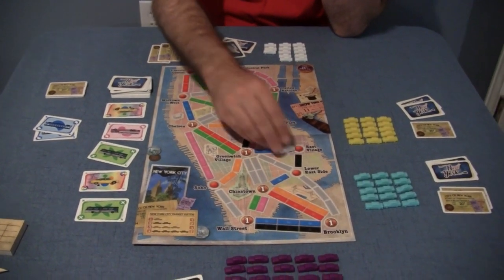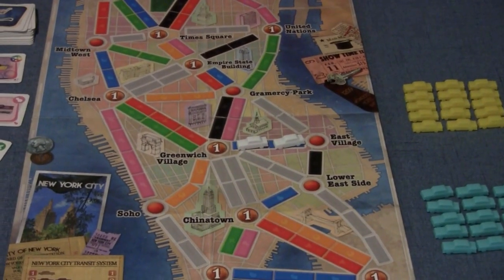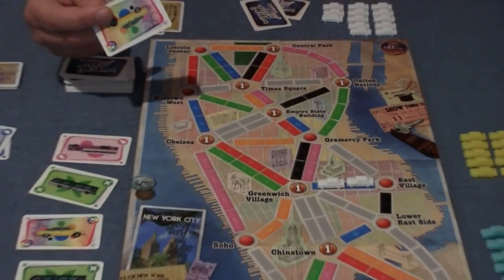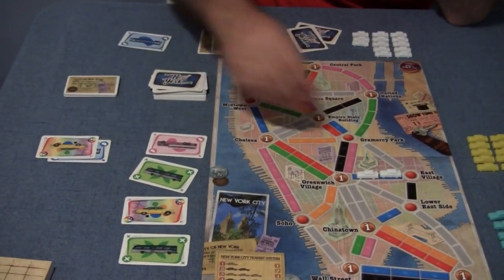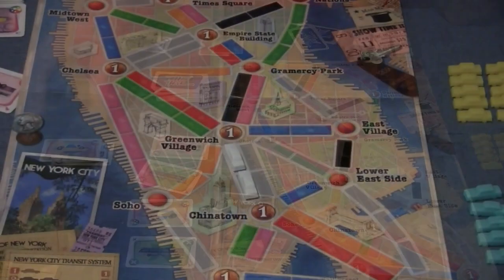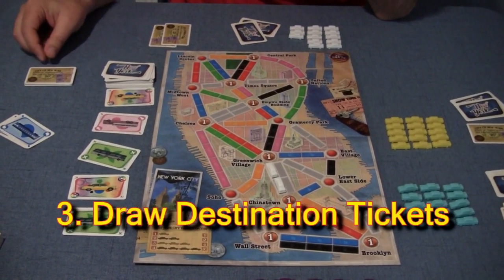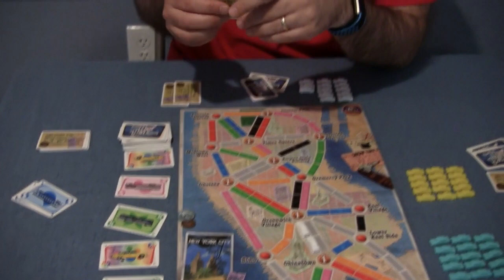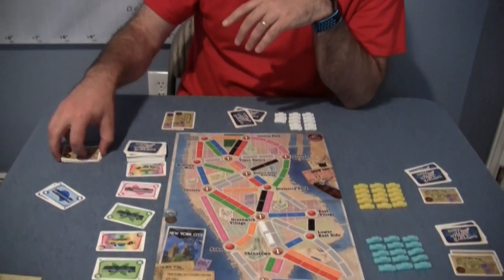For example, I can connect East Village to Greenwich Village by discarding two matching color cards. You can also use multicolored taxi cards to supplement — if I didn't have the right color, I could discard two cards to claim a blue route. The third thing you can do on your turn is draw more destination tickets. You draw two, keep at least one, and put the other back below the deck.